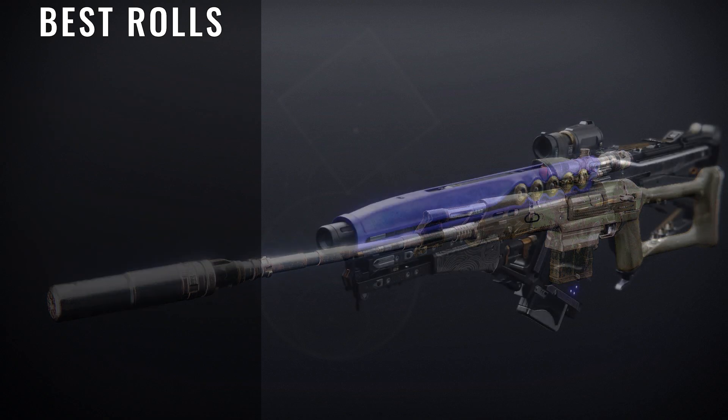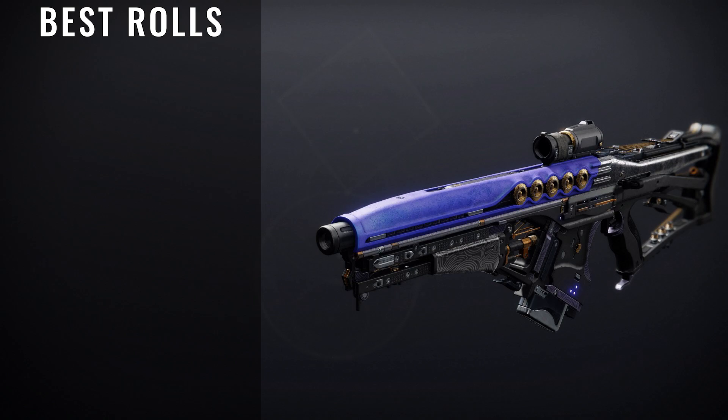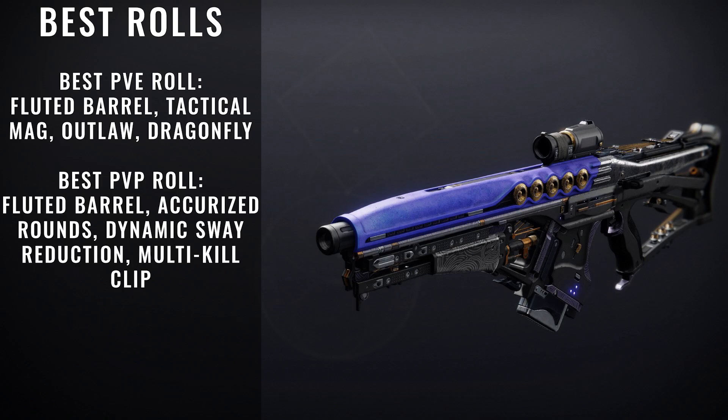The next weapon we're going to be taking a look at is Chroma Rush. This weapon I'm really excited for because this is the first high-impact auto rifle we've seen in quite a long time in Destiny. It actually comes with really good perks, especially for its particular archetype. We have Dragonfly and Frenzy, which are introduced here, and then we also have Harmony, which is a very strong one paired with the right special weapon. High-impact auto rifles are less common in PvP than other rifles, but are still quite viable for mid- to long-range engagements. For PvE rolls, we're looking for Fluted Barrel, Tactical Mag, Outlaw, and Dragonfly. For PvP, we have Fluted Barrel, Accurized Rounds, Dynamic Sway Reduction, and Multi-Kill Clip. This weapon is definitely one you're going to enjoy, but mostly for PvE.